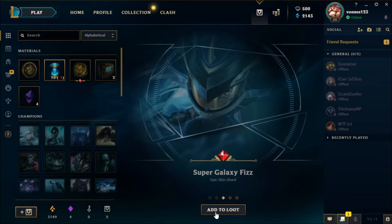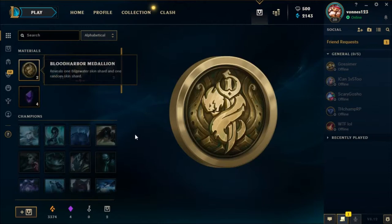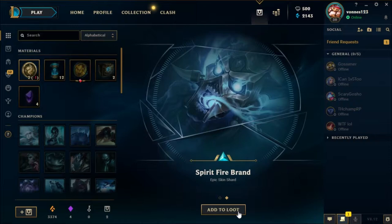Final Boss Veigar — nice. Also, did I mention that it's on the PBE because I'm a pleb? Spirit Fire Brand — cool. Let's continue with the capsules, shall we?